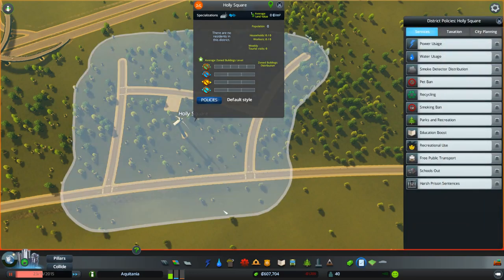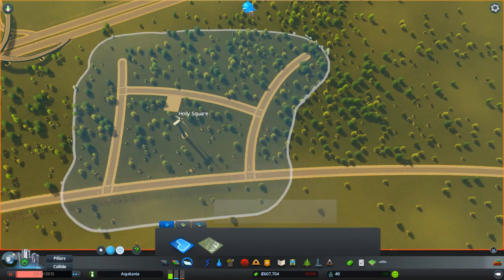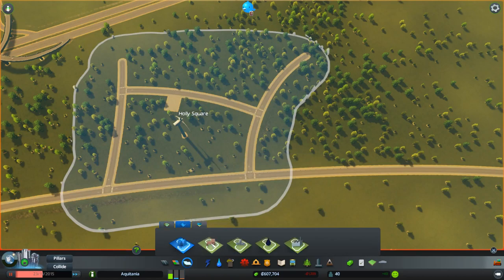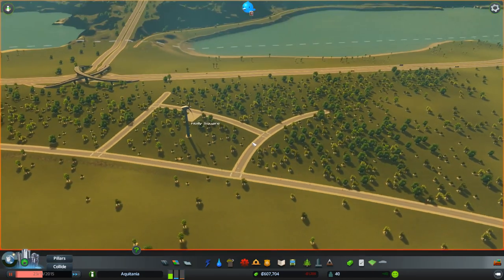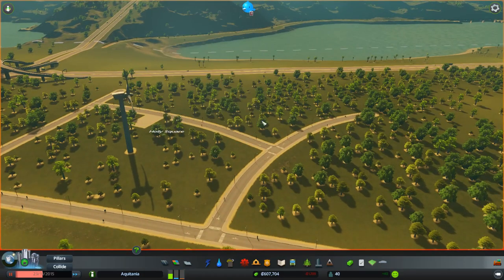We want to change the specialization. You do it by going over here — oh, we have got forestry. Here we go, with forestry. There we go. Click — now it's forestry! It's been a while guys. So now we've got a forestry specialization, which is sweet. We'll turn this back on now — this building will probably disappear and get rebuilt.